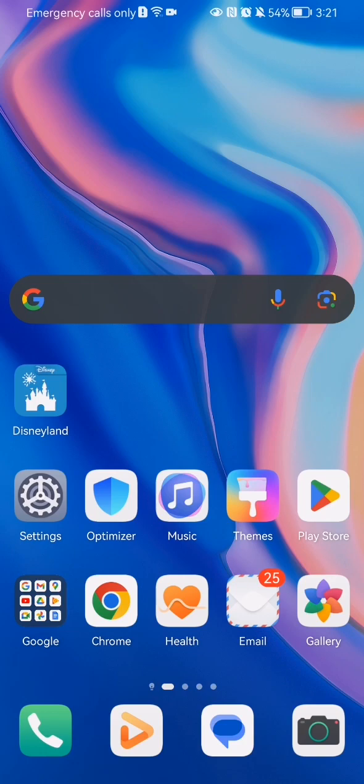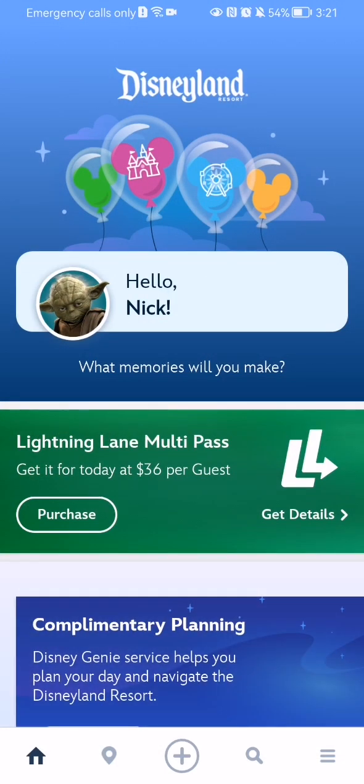Hello guys, in this video I'm going to show you where to find stores in the Disneyland application. The first thing you need to do is enter the app, and once you're done with that and you are on the home page,